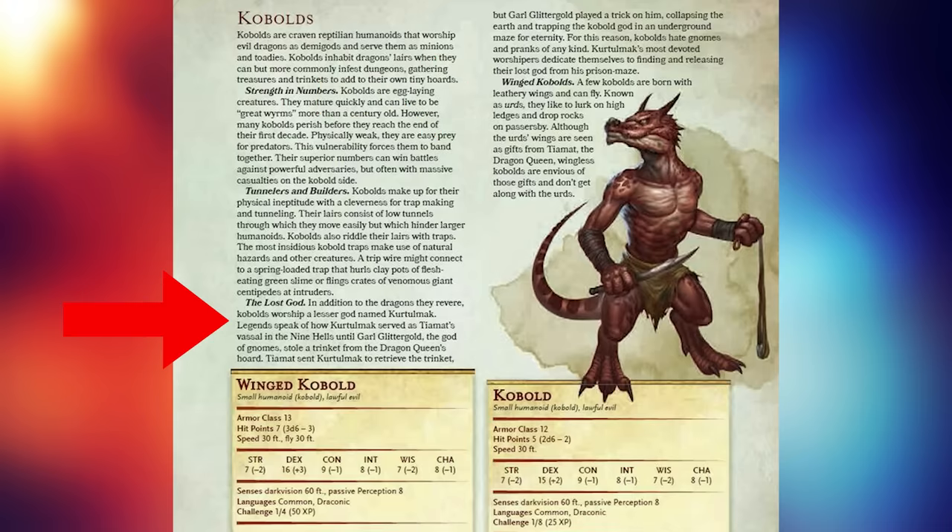We do get an interesting piece about their god, which is actually really cool. It says that in addition to the dragons they revere, kobolds worship a lesser god named Kurtulmak. Legends speak of how Kurtulmak served as Tiamat's vassal in the Nine Hells, until Garl Glittergold, the god of gnomes, stole a trinket from her horde. Tiamat sent Kurtulmak to retrieve it, but Garl Glittergold played a trick on him, collapsing the earth and trapping the kobold god in an underground maze for all eternity. For this reason, kobolds hate gnomes and pranks of any kind.